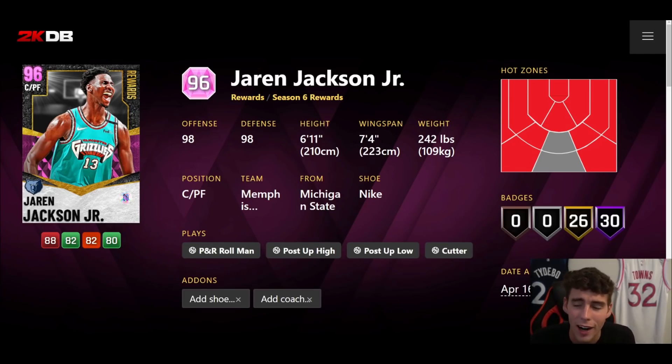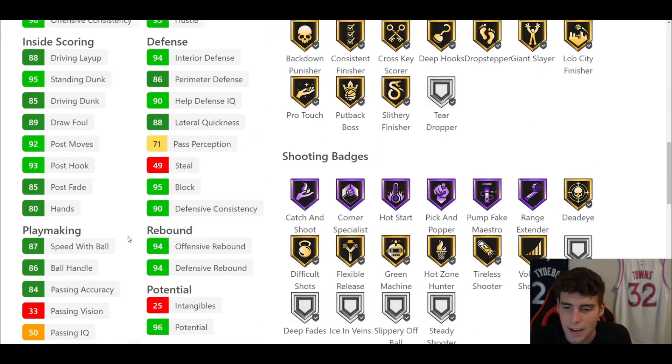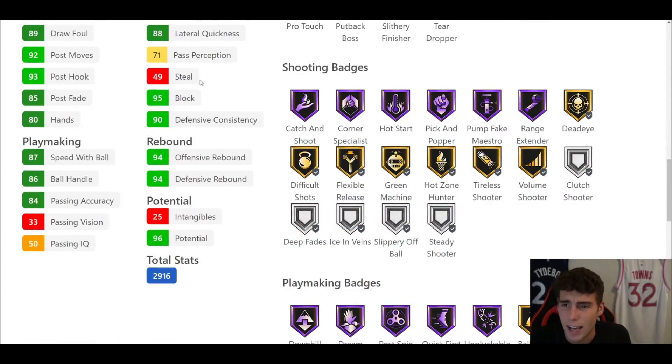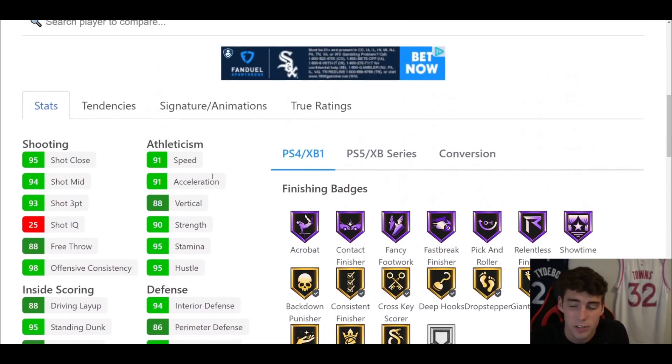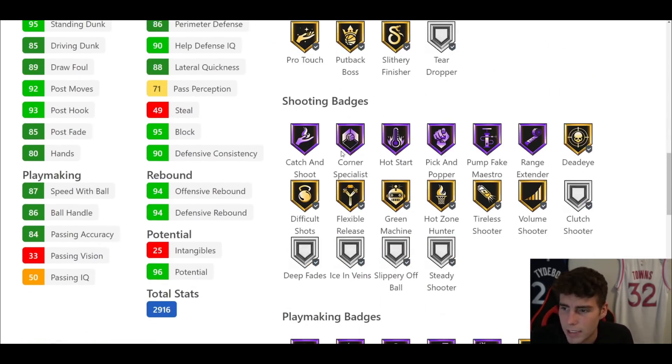Back to the traditional center type — Jaren Jackson Jr., coming in at number six. He is 6'11", 7'4" wingspan, hot spots from everywhere outside of the top of the key. He has 30 Hall of Famers, 26 on gold, 93 three-ball, 85 driving dunk, 87 speed with ball, 86 ball handle, 91 speed acceleration, and an 88 lateral quickness. He has everything — the steal rating is a bit low but you're really nitpicking. Hall of Fame Showtime, Range Extender, Catch and Shoot, Corner Specialist, Hot Start — all the gold shooting badges. The only badge I'd really add is Slippery Off Ball.